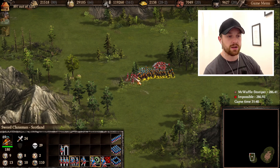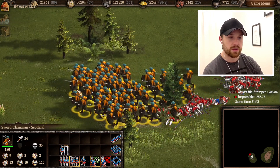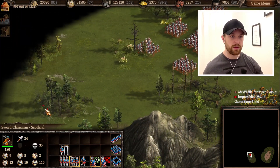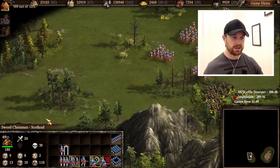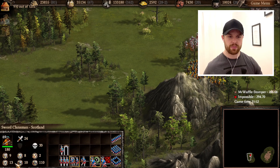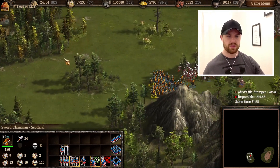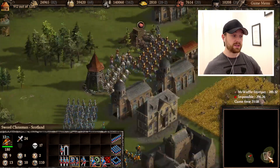I'm playing as Scotland and my sword clansmen are making short work of their diplomatic center grenadiers. However, I will not want these guys to run into this formation because that will not end well for my guys. They are pretty light armored — or maybe pretty well armored. Anyway, I do not want to take open confrontation against formations of pikemen.